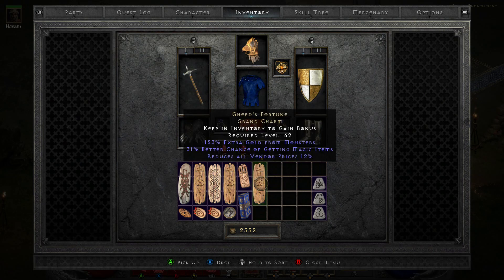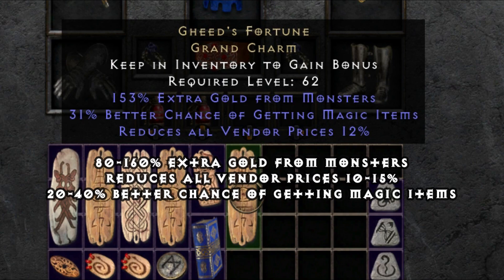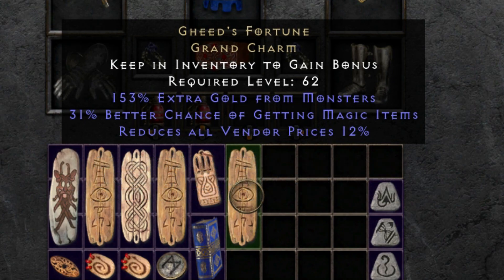This little trick right here will save you an absolute fortune and will make it so that you can get an abundance more gambles. Now one of the main things you're going to want to aim for is Gied's Fortune. This right here is good for a lot of purposes because it gives you a little bit of everything - 153% extra gold from monsters, and you also get a better chance of getting magical items, which in itself is amazing and can be why you'll keep it in your inventory pretty much at all times.